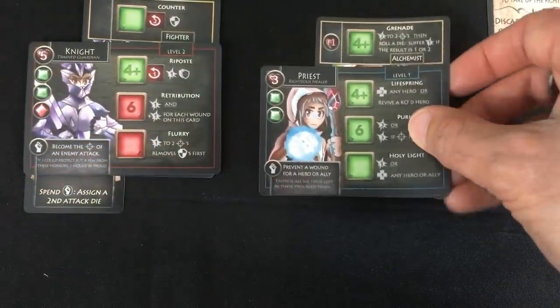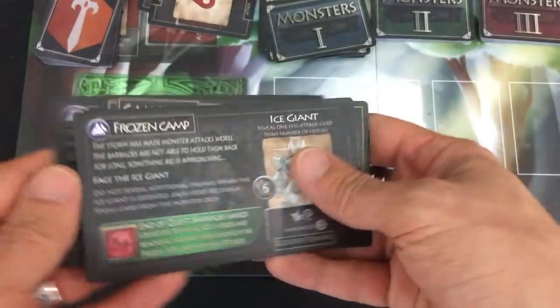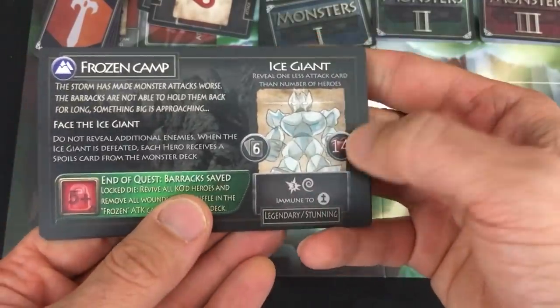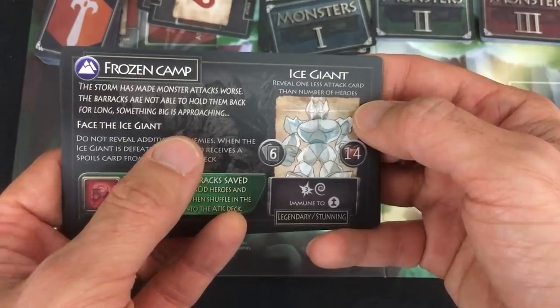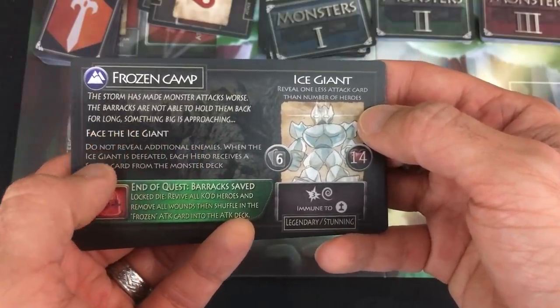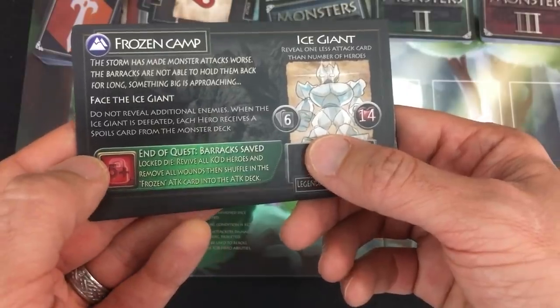With our knight and priest ready, we're going on to the second phase of the quest: a frozen camp with a 14-life ice giant. The storm has made monsters' attacks worse. The barracks are not able to hold them back for long. Something big is approaching — face the ice giant. Do not reveal additional enemies. So all I'm fighting is one giant guy, which makes the grenade's multiple targeting much less useful right away.